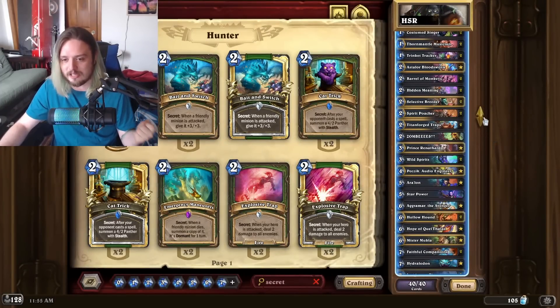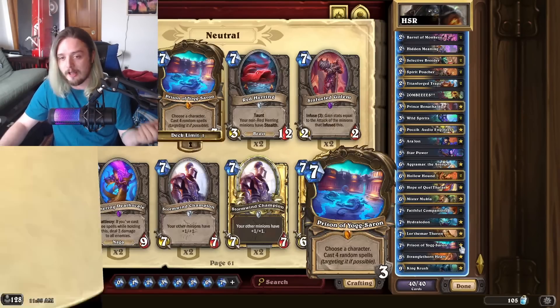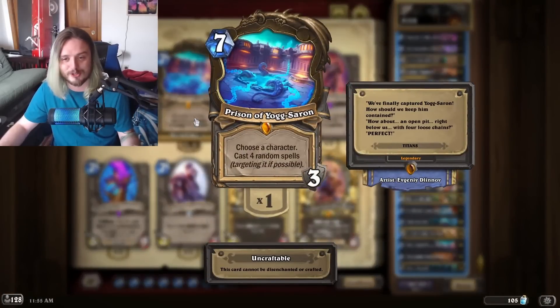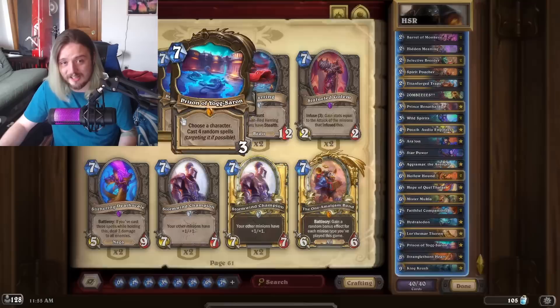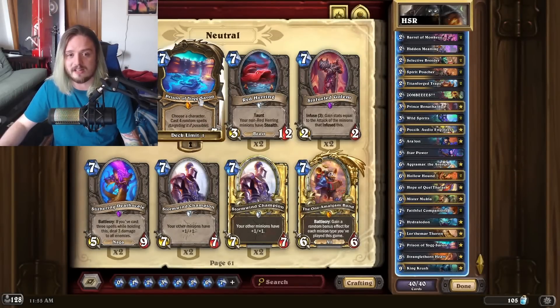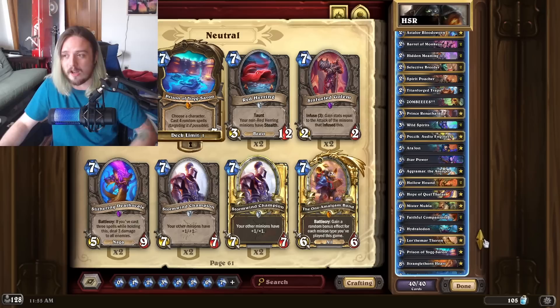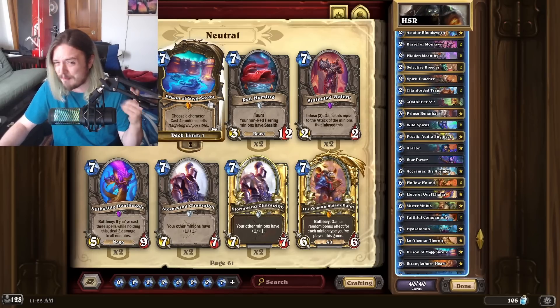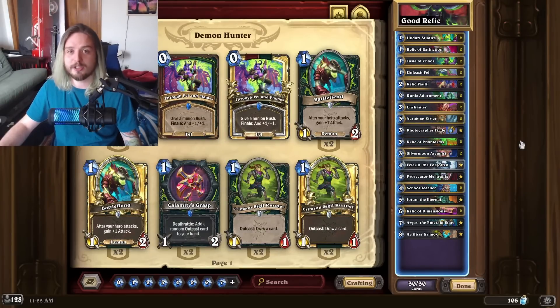Being able to discover secrets and cast them twice is extremely good because your opponent can't possibly play around all of them. Even if they know you run Zombies and Hidden Meanings, you can't play around this card very well. Bait and Switch is still an insanely good card especially paired with Costumed Singer. Prison of Yogg-Saron is in this deck — it might be a way to come back against Mech Rogues. If you're a big fan of Hound Hunter, you're probably very happy right now because this deck is still massively powerful.